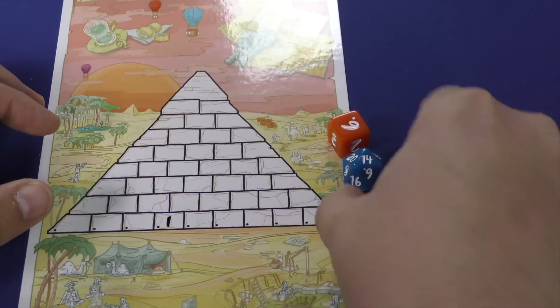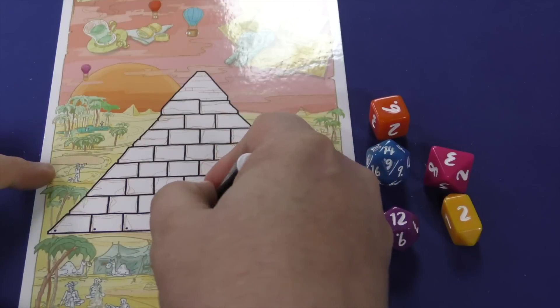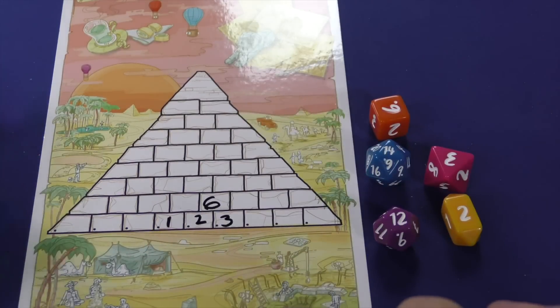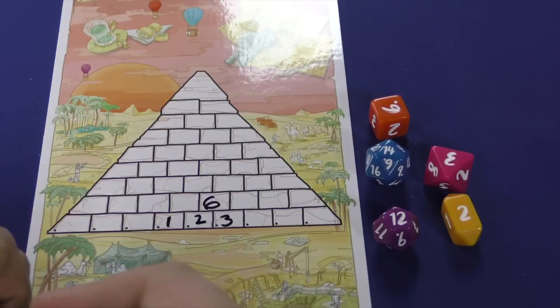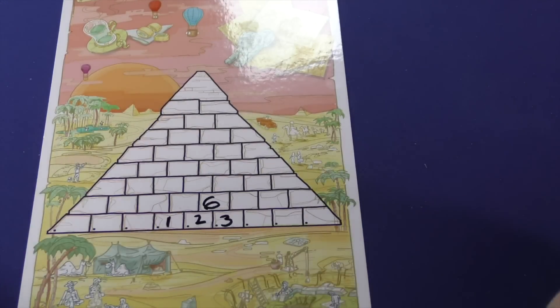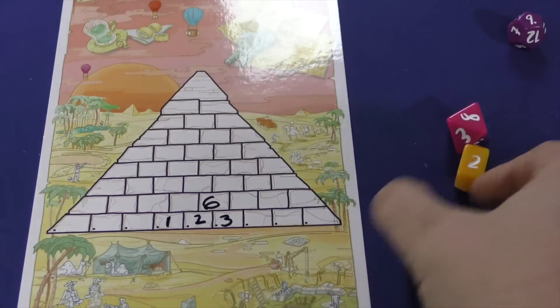Now I've got a 2, 3, 6, 12, and 14. So I could put the 2 here, the 3 there, and the 6 there. It's going to be harder to go up as I fill in bigger numbers lower down.